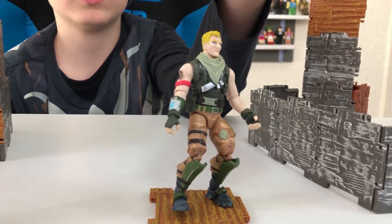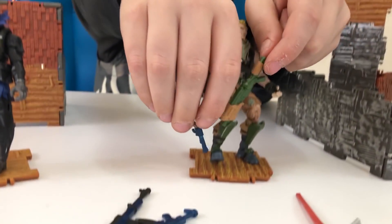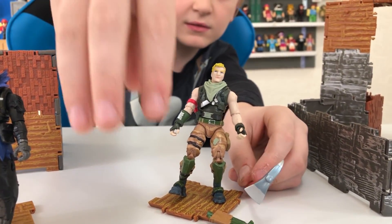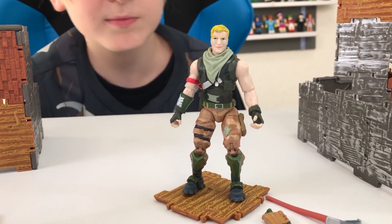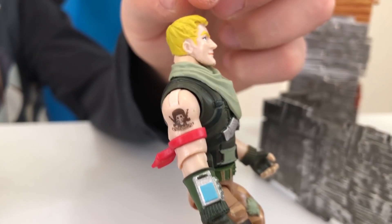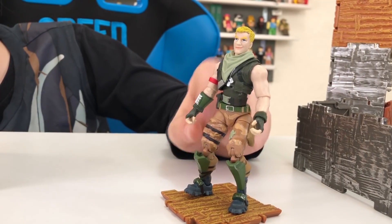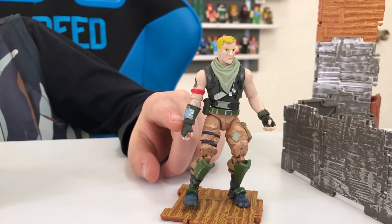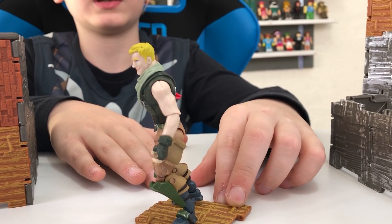It also comes with Jonesy. He comes with the green tactical shotgun and the blue revolver. His harvesting tool is the default pickaxe. He has a red headband around his arm, a tattoo on his arm, and blonde hair. He's got camo pants, shin guards, foot guards, green gloves, a control pad, and a green belt. He's very detailed — he looks like the game.